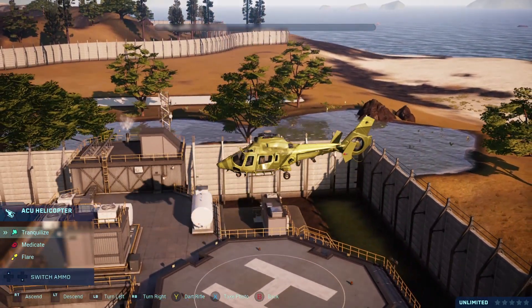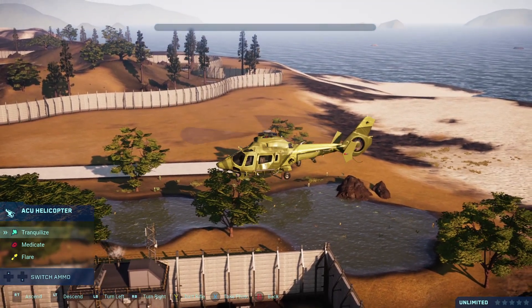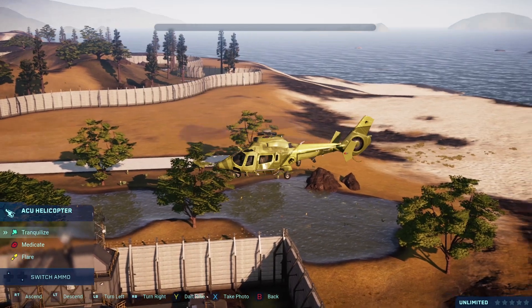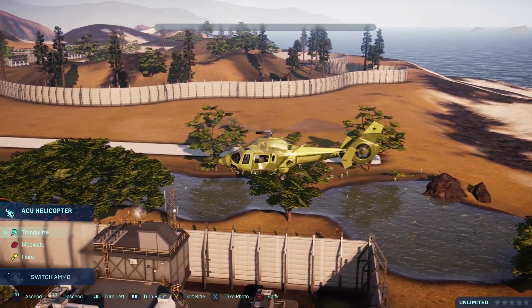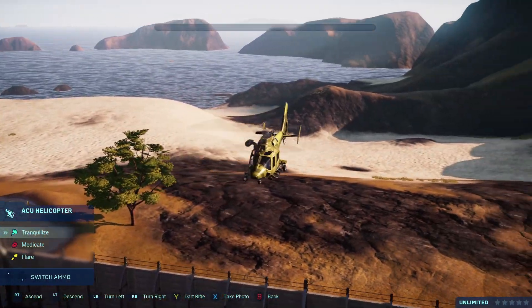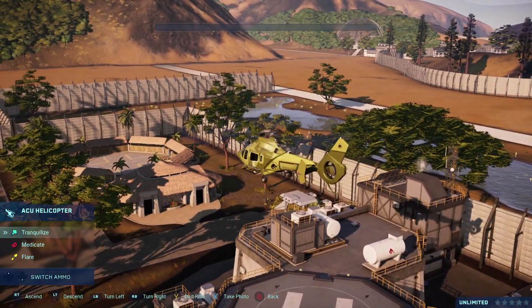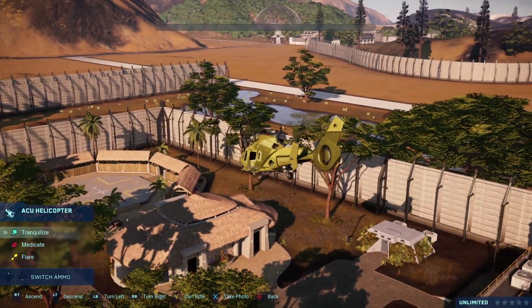First we've got this helicopter mod by DinoArmy4, and it is made to resemble the JPOG helicopter. It's very cool. It comes in two varieties — this green variety and then a darker variety, I'm assuming more black. You can only use one or the other at a time.